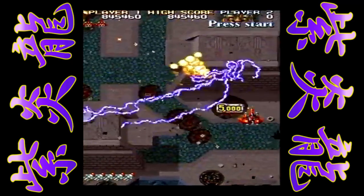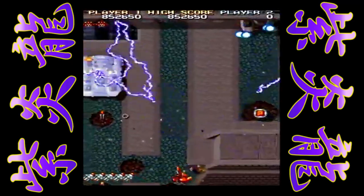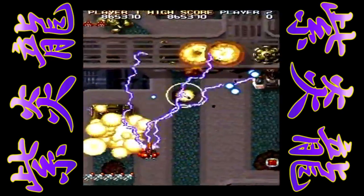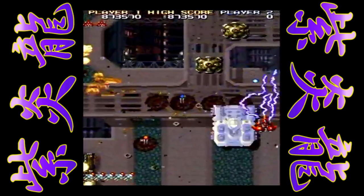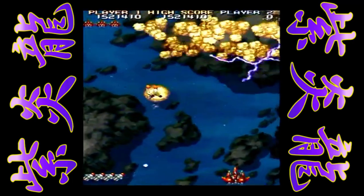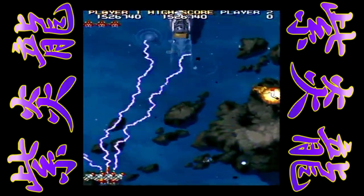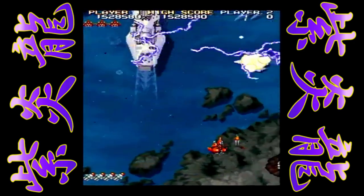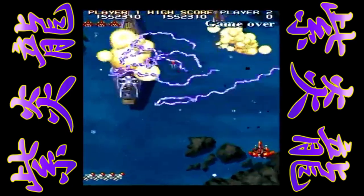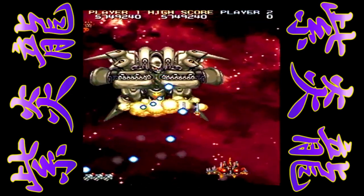There are three different colored orbs you can pick up to change your main weapon from a Vulcan machine gun, to a missile barrage, to an electricity shot that jumps to various targets on the screen. Each weapon is better suited to different situations — for example, if lots of smaller enemies are filling up the screen I like to use the electricity shot to dispatch them as quickly as possible, but for the boss battles it's usually a better idea to have the fire power of one of the other weapons.